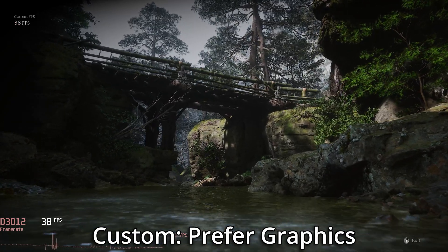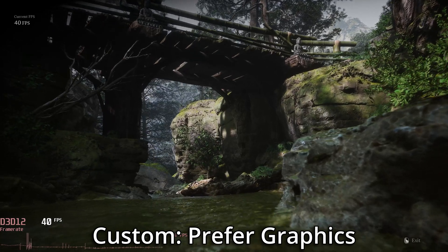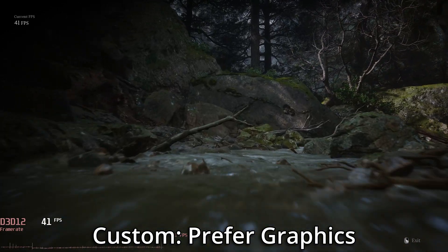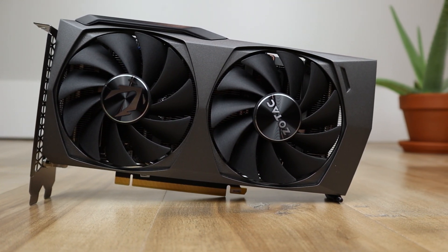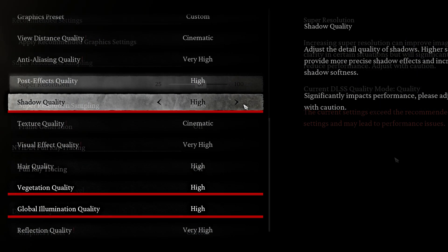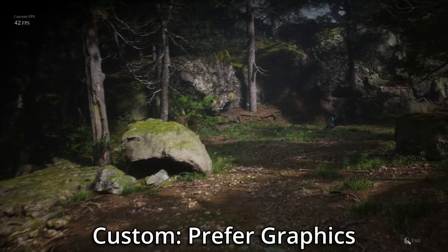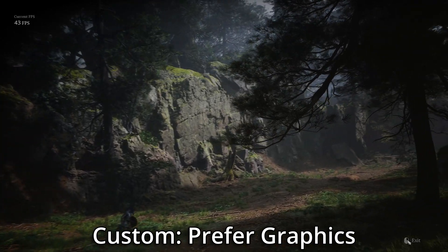What if I told you I could get the game to run 7.8 times faster and still look absolutely fantastic? I've spent hours testing each setting on an RTX 3060 equipped PC at 1440p to find the five settings with the biggest impact on FPS, and I've created three presets which aim to minimize the visual impact and maximize performance.